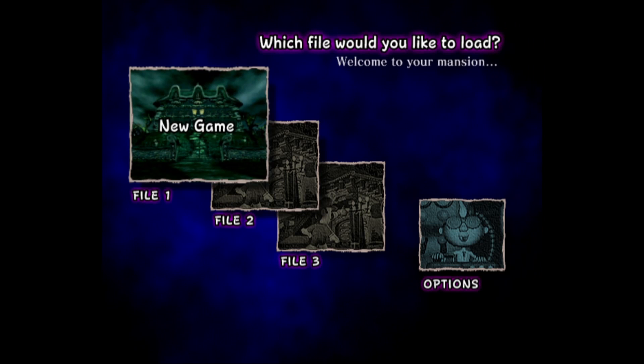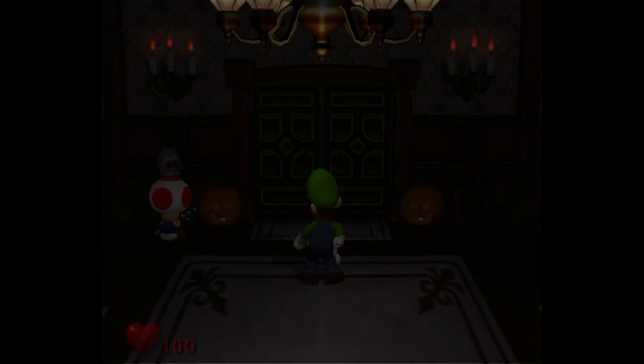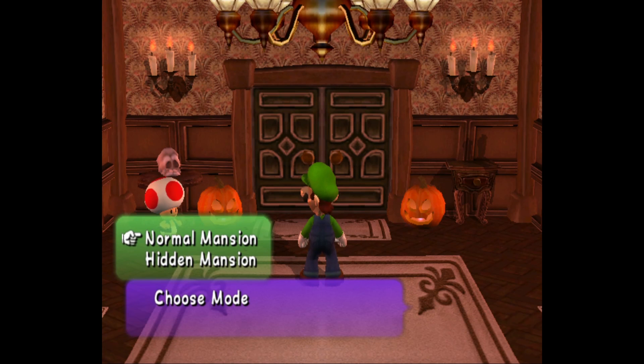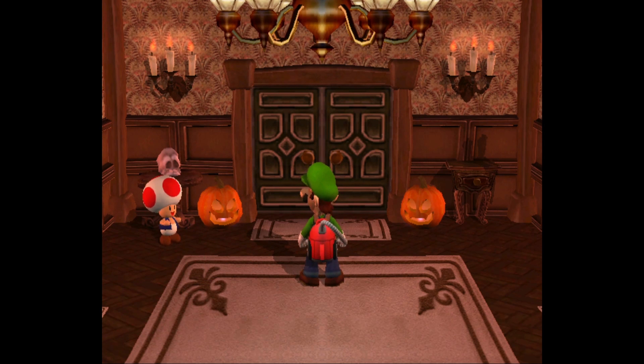Apparently this has a completely unique mansion and all this stuff. Look, it's already different. Let's just jump right in. My mouse is on the screen — that's very unprofessional of me, I'm sorry. Let's just go normal mansion for now. Yeah, let's watch the cutscene. Why not? It might be different.